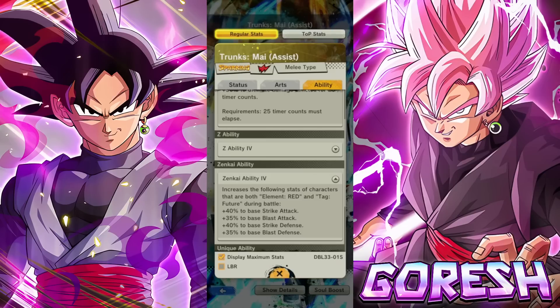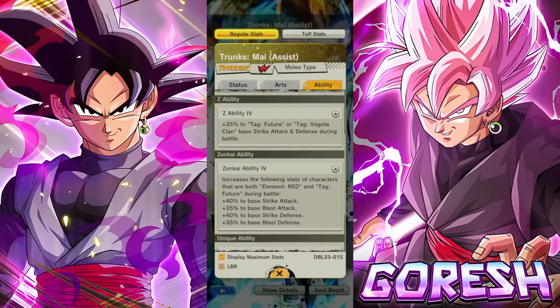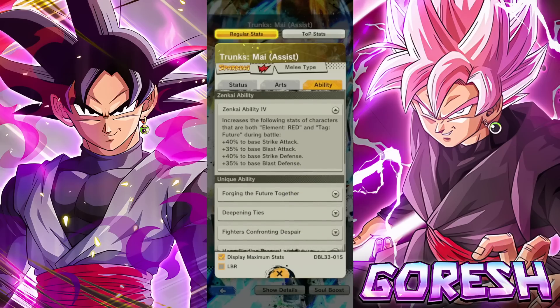The Z ability buffs both defenses for Future or Vegeta Clan. At least this is a good bench character for the Future tag. If Future gets a really good red character in the future, this character would actually be a really good bench option because they're double buffing a stat for Future and Zenkai buffing red Future. That's something to keep your eye on.